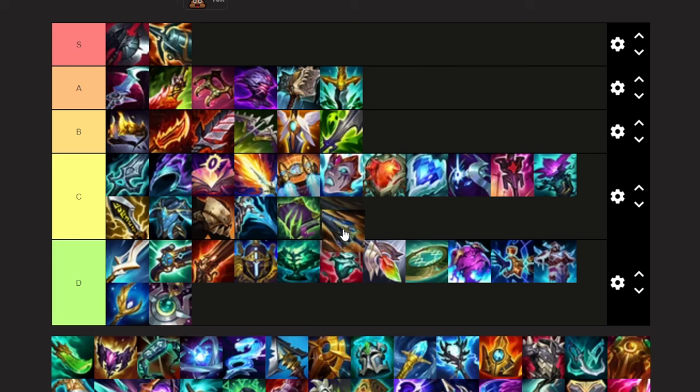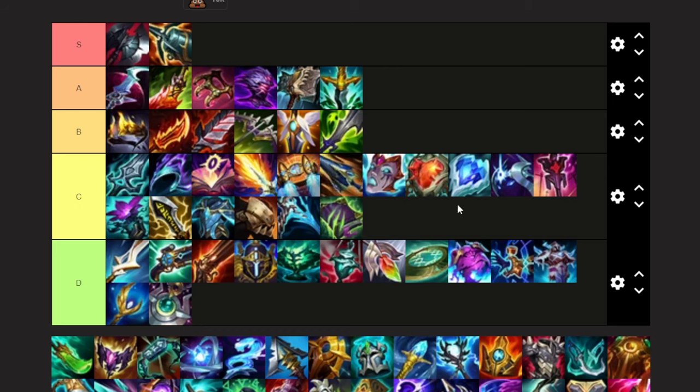Sundered Sky — I've tried this item a lot on Belveth, I'm going to put it in the middle of C. It's solid, but it just doesn't end up doing enough. I think this has to do with how Belveth works, with her passive reducing the effect of it. Kind of unfortunate, but it is what it is.